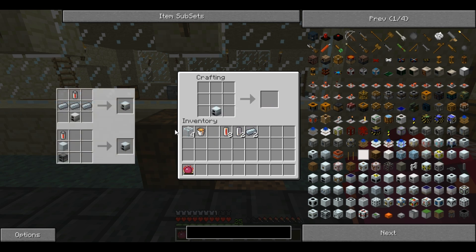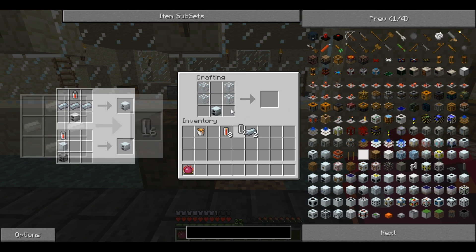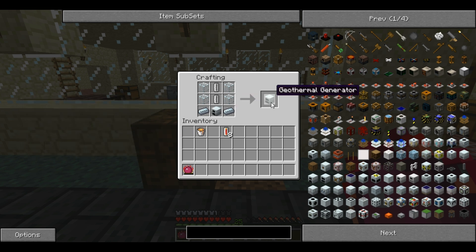For this you will need a normal generator, 4 glass, 2 empty cells and 2 refined iron. You place them like that to create a geothermal generator.